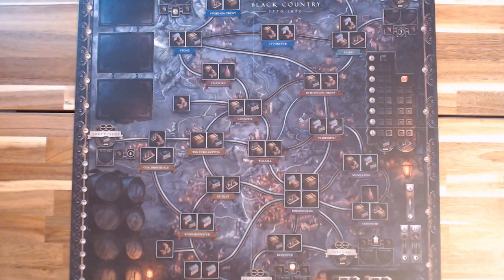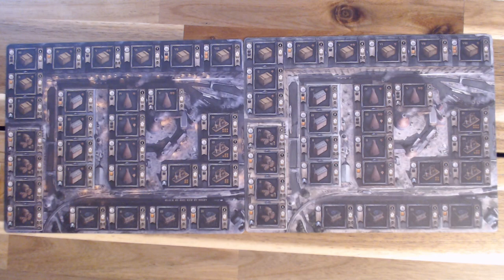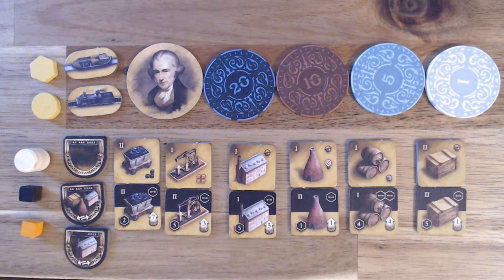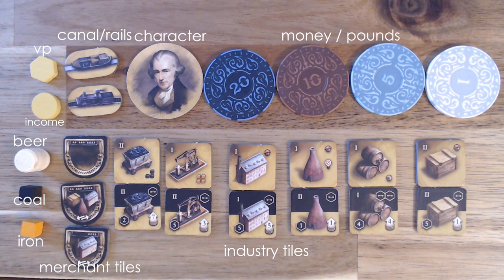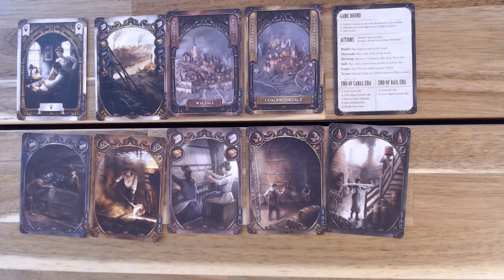Before we begin, let's take a quick look at the components. Here's the main play board — two-sided, one for night time and one for day time. Both sides are identical, so choose whichever art suits you. Here are the player boards, also dual-sided. We have the victory point markers, income markers, beer barrels, coal and iron cubes, character tiles, link tiles, industry tiles, money tokens, and merchant tiles.